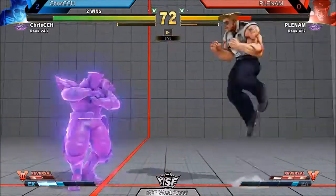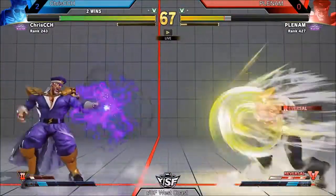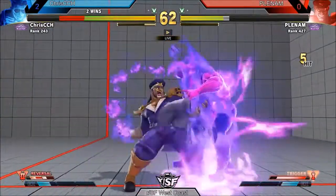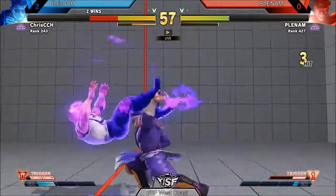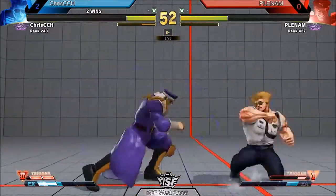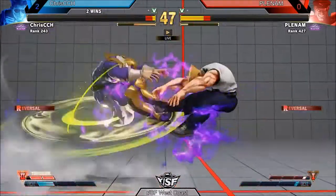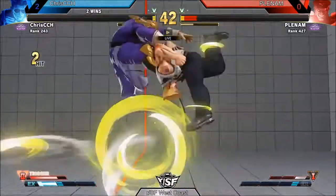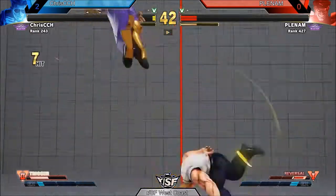A great answer to that double EX stomp shenanigans with that air throw. Chris looking good, looking strong. And then just dashes straight through the boom — so good — goes to the other side. Chris ready with the block, not ready for that scissor kick. Into meaty pressure, into more pressure, more buttons. Good air-to-air, jumping over to air-to-air. An anti-air trait. Chris sitting on a sliver. Tries to dash through the boom, but uses the V-trigger activation to get a clean anti-air. And he takes it three games in Europe.